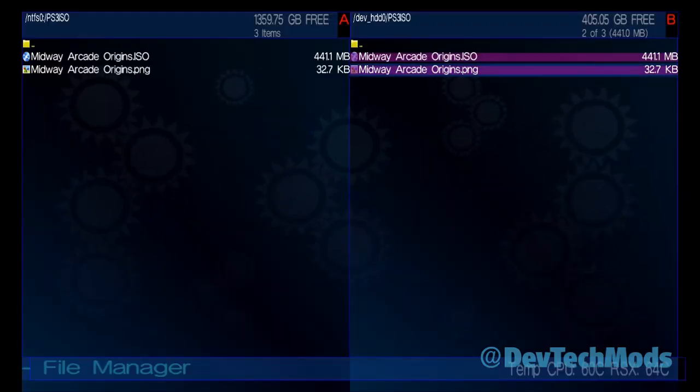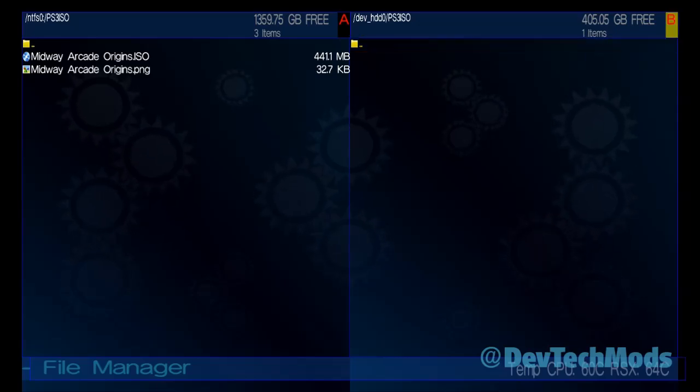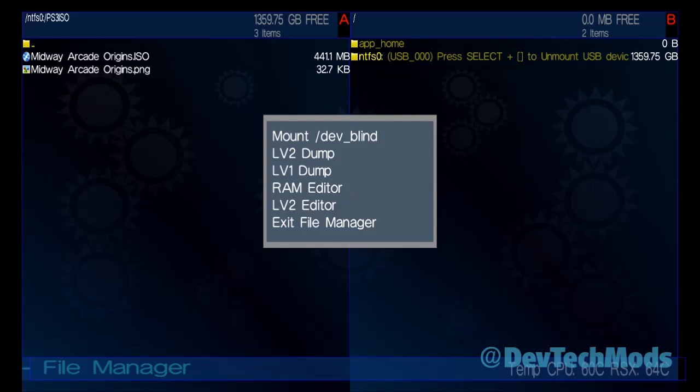The copy is done. I've already confirmed everything is working, so now I'm going to delete those two files from the internal drive. They're still highlighted in purple — hit circle and delete. You can also do this via FTP if you prefer. Once confirmed, get the ISO out of the internal PS3_ISO folder and into the PS3_ISO folder on the root of your NTFS drive. When done, navigate up to the root, exit the file manager, and quit back to the XMB.